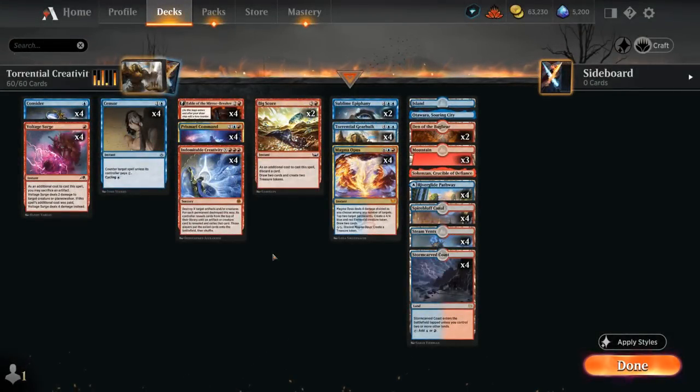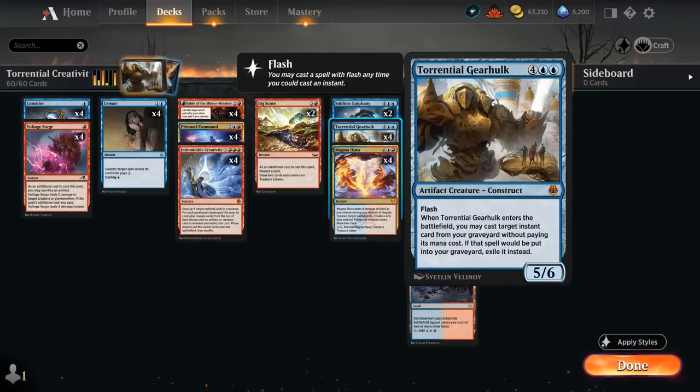Hello and welcome to another Explorer gameplay video. Today we're taking a look at a Blue Red Creativity Gearhulk deck featuring the 6 mana, 5/6 artifact creature construct with flash that when it enters the battlefield lets us cast an instant card from our graveyard without paying its mana cost, and then exile it afterwards.